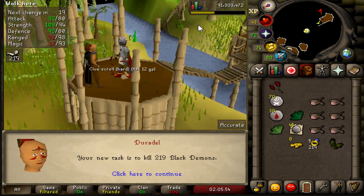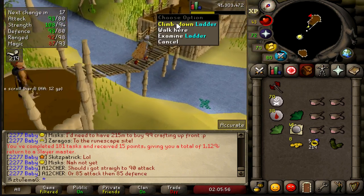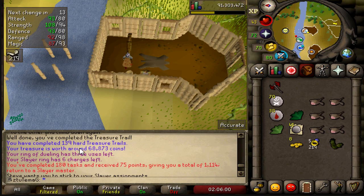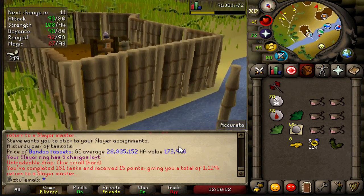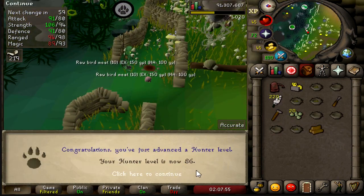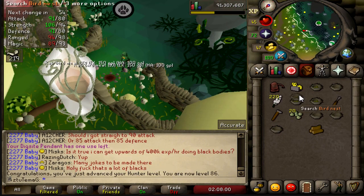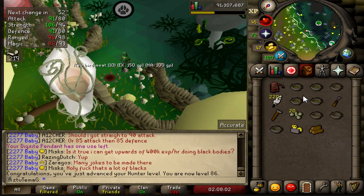Demonic Gorillas. There's some lag right now, but let's get our fourth Zenite. 139 hearts by the way — still no Rune Heraldic Shield. Would you look at that — 86 Hunter! Can we get some good seeds from these nests to celebrate?